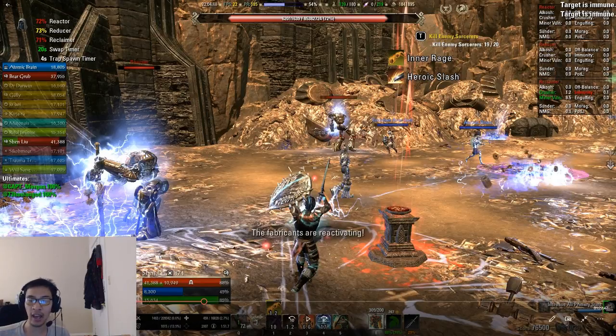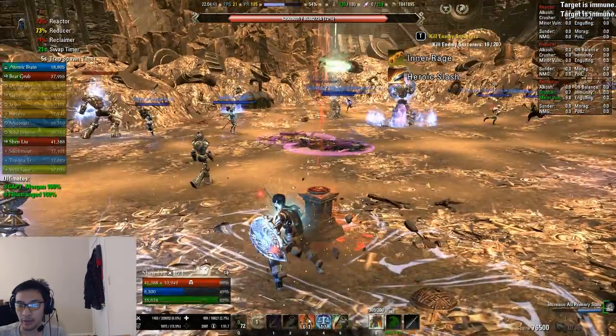Also, never bring the bosses in while bombers are active. Everyone stacks in the center during the stun phase, and a bomber explosion hitting a clustered group will likely cause a wipe. Ideal timing: either toward the tail end of or right after a bomber phase, and with fewer than 10 seconds remaining on the trap timer. Some groups use a 5-second window, but 10 seconds is safer.